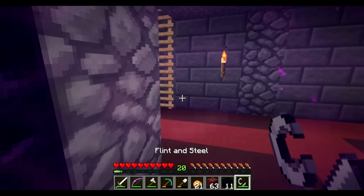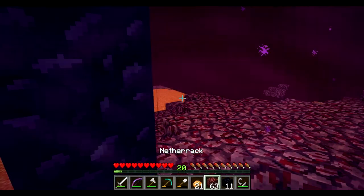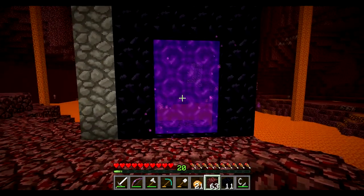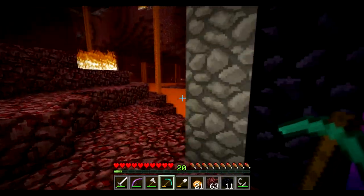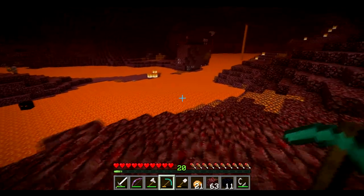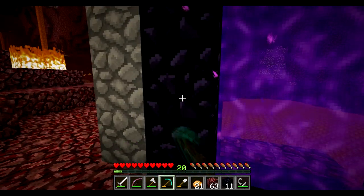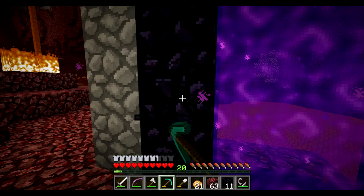Hopefully this takes me to the one at the top - no it does not. However I know my nether portal is on top of there. What would be easier is to drop everything off, go through, break it and jump into the lava - but I probably shouldn't do that. Let's just break it very slowly, painstakingly slowly. Any second now... there we go.